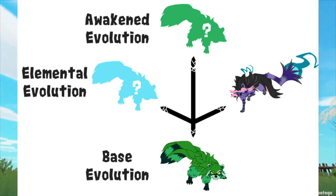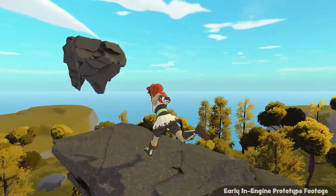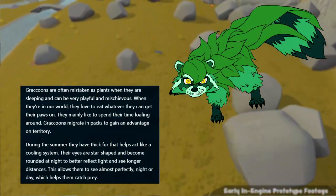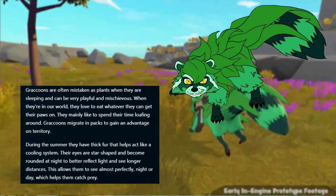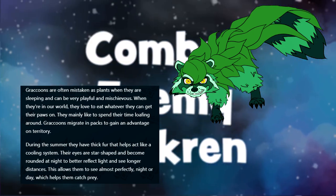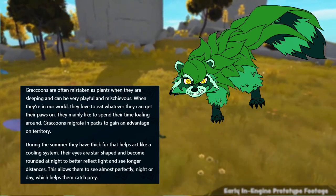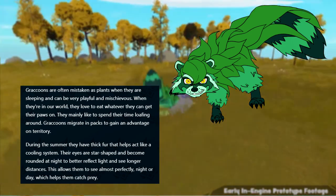The first Mithrin on our list is the first ever revealed Mithrin, and that's Gracoon, a well-rounded earth-type grass raccoon. These creatures are oftentimes mistaken for shrubbery and other plants due to their appearance. Despite this, however, Gracoon are opportunistic eaters and will eat anything available, so don't be fooled by the scales on its body that resemble vegetation. A good in-universe reason for its appearance could be to stay hidden and more easily sneak up on its prey.